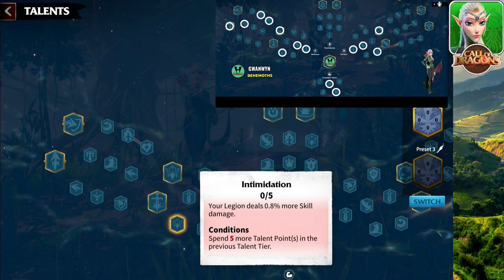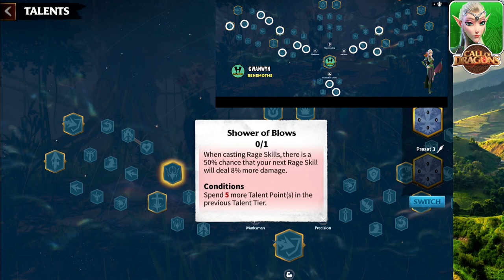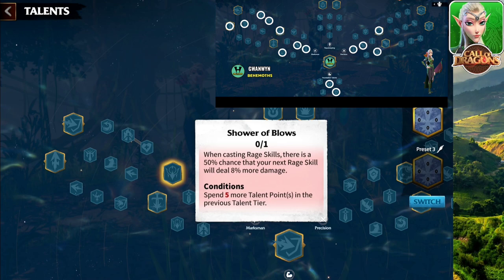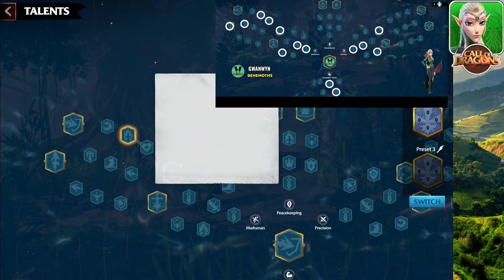In the marksman area, we have more attack, more attack, more skill damage. Over here, go with this node — this one is the best for Behemoth. When casting rage skills, there is a 50% chance that your next rage skill will deal 8% more damage. You pick this because when you fight Behemoth, the average match is usually five minutes. In five minutes you are going to be doing a lot of rage skills, and this skill is going to be very useful.